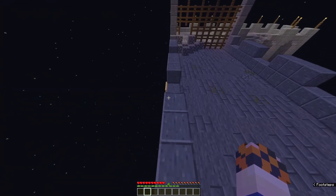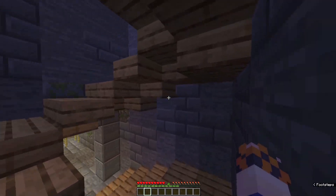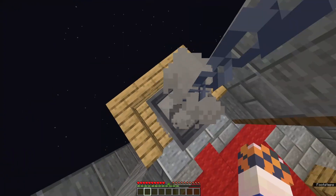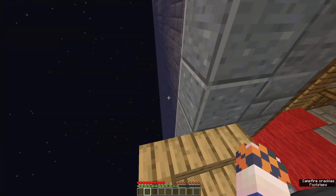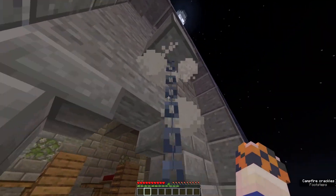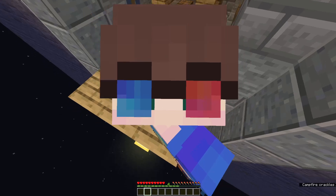We haven't checked the outside — we came straight downstairs. I can't go over the edge. Double checking — no buttons sitting here, nothing on this side. I'll check the balcony again. Something's weird about this. Is it hidden somewhere I can't see because of the smoke? I'm clicking but nothing's happening. Is it up there on the chain? You can't sit it on top of that block because we can't get up there.